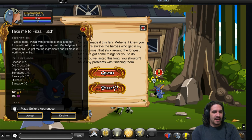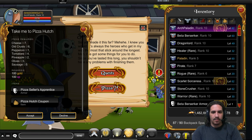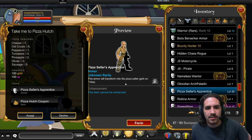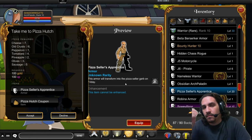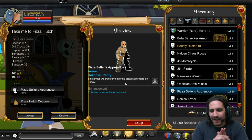We also have the Take Me to Pizza Hutch quest. Completing this needs you to kill a whole bunch of mobs all over Nostalgia Town Zone — they are not 100% drop rate, so it is annoying, but you get it done. You get the Pizza Cellar's Apprentice armor, which is not currently in-game — it is a placeholder being held by the Peasant Garb at this moment. They say it will be updated by Friday, the Friday of the event's release on October 31st.